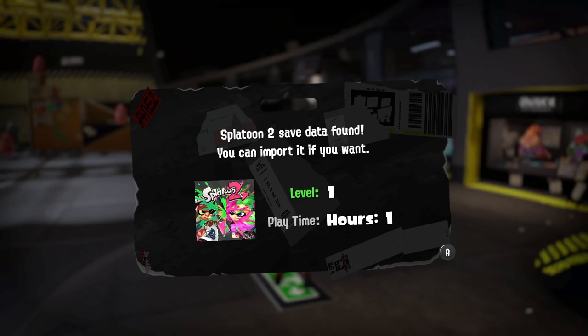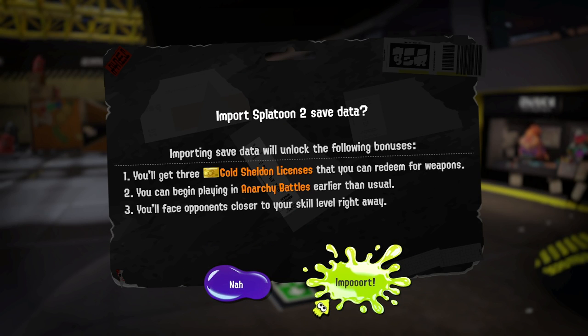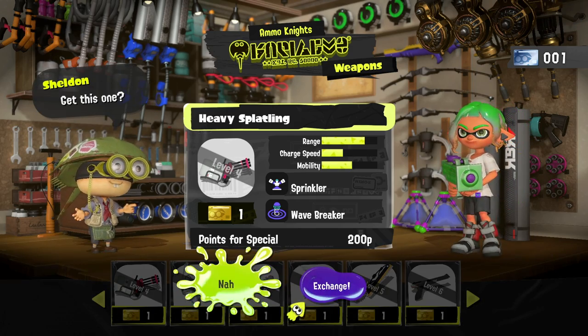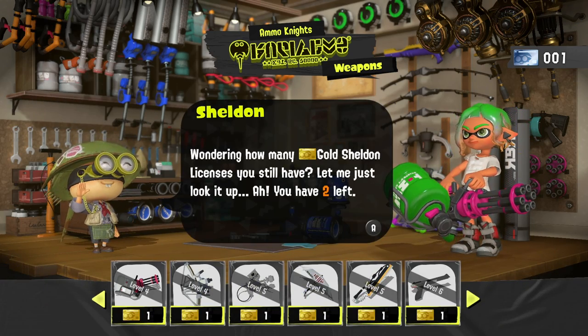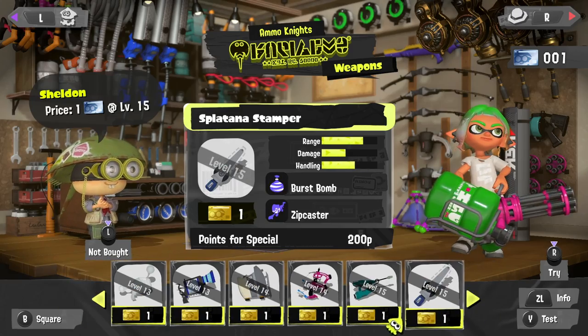If you want a head start and don't have Splatoon 2, maybe ask a friend if you can borrow their game. If you get past the tutorial of Splatoon 2 and then launch Splatoon 3 for the first time, you can import save data, which will grant you a couple of different things — most importantly, golden Sheldon licenses. These can be used to get weapons before they are even unlocked. That's super helpful if you just have one weapon you really want but need to level up for a long time to get there.